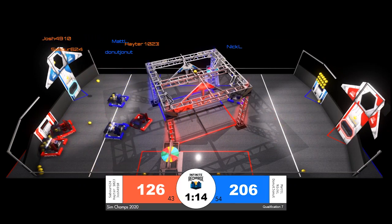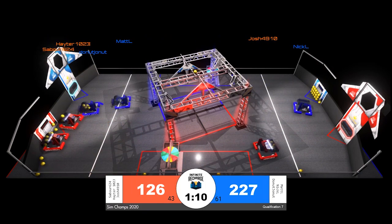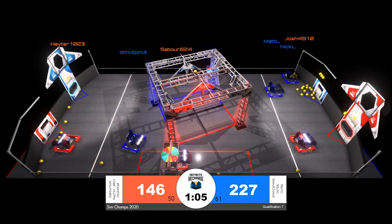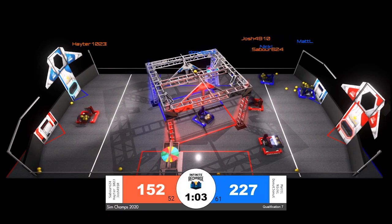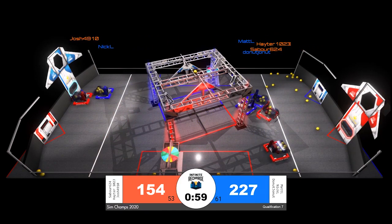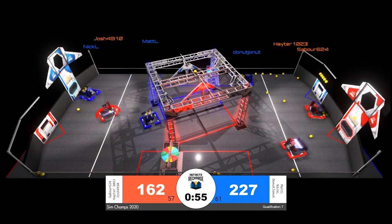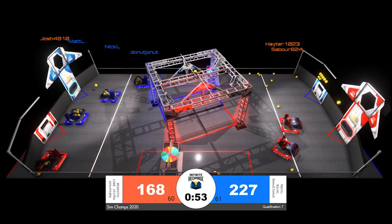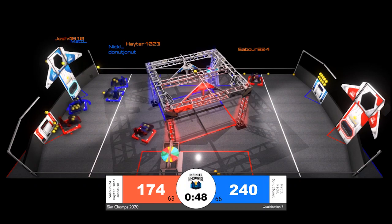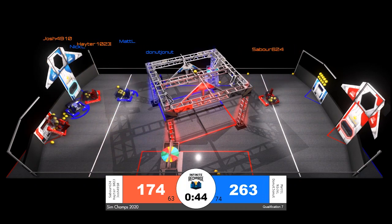Just under a minute and a half remaining in the match, the red alliance has deployed plenty of power cells onto the playing field floor in their sector. They're going to vacuum those up off the floor as quickly as possible and ferry them back toward the red alliance power port. Meanwhile, blue is doing some collecting off the floor for themselves. A collision between red and blue on that initiation line is still slowing down red alliance scoring, but plenty of power cells are still making their way in thanks to Sabor 624 and their alliance partner Hater 1023.